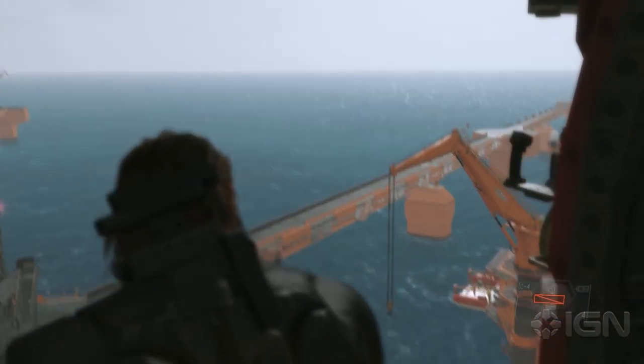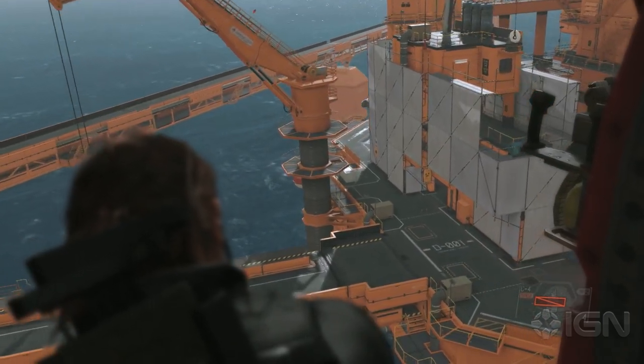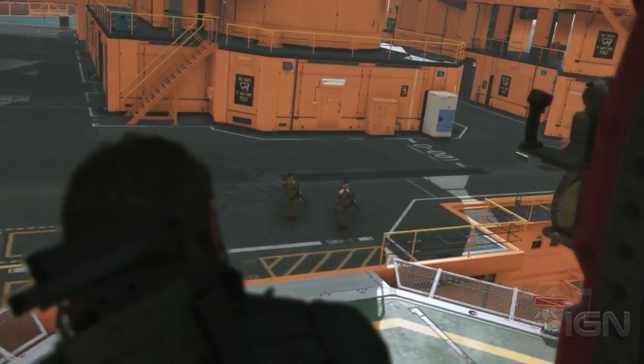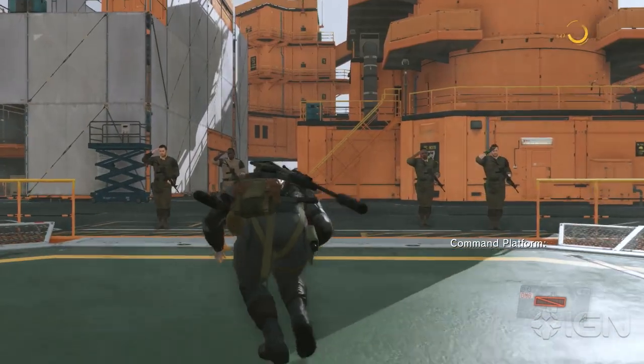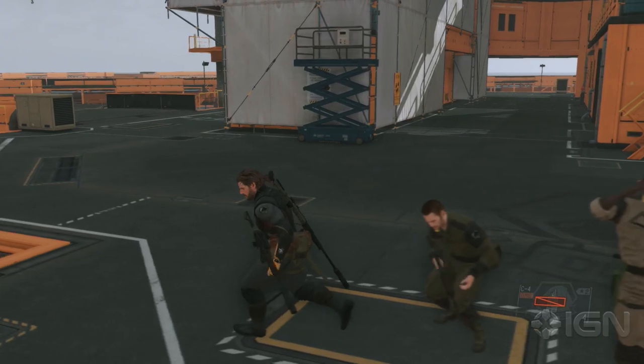We're going to land on Mother Base. The nice thing is you can manage Mother Base without being on Mother Base — super handy. You don't have to go back, although you can get to Mother Base and bolster morale by showing up. And how do we bolster morale? By punching dudes, obviously. That's right — punch dudes in the face, increase their morale.